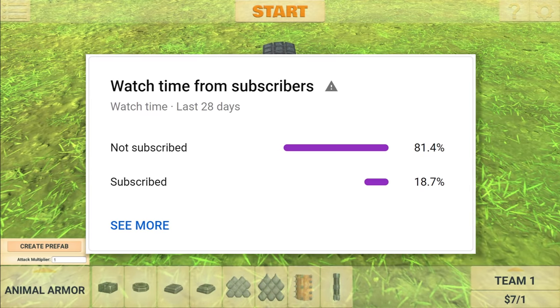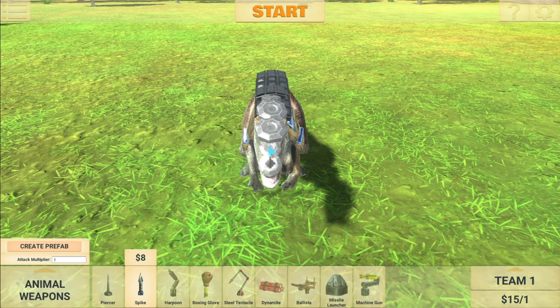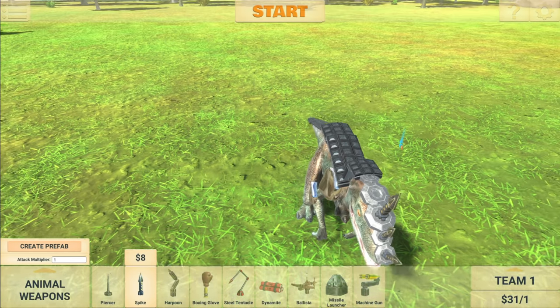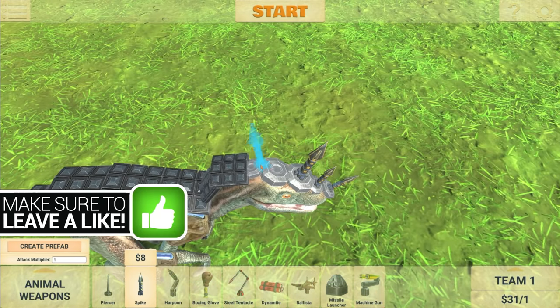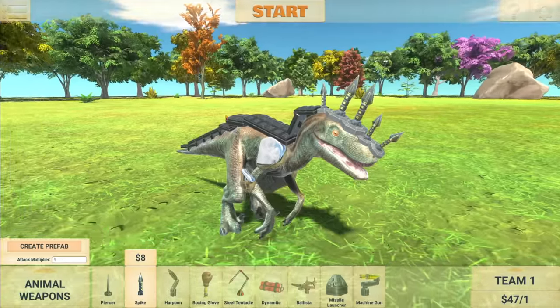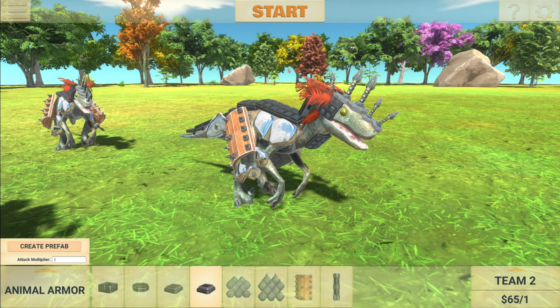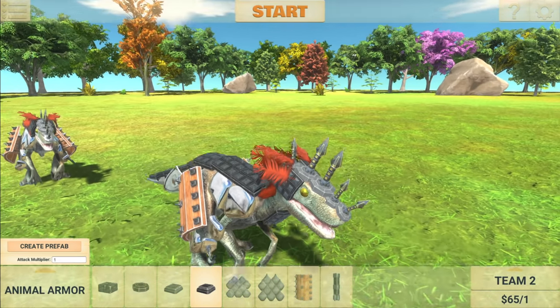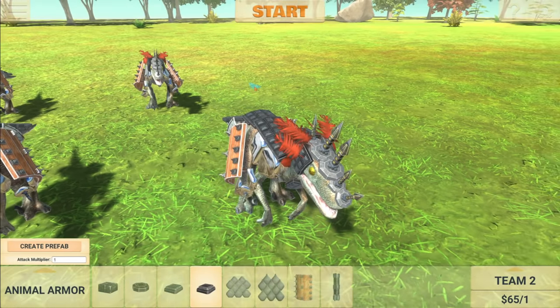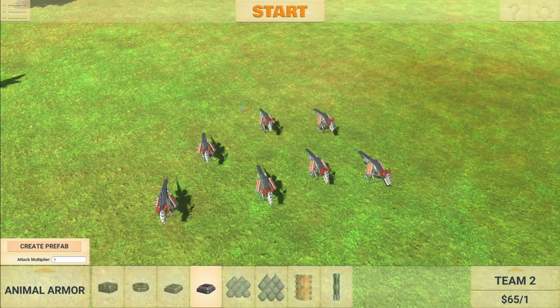Just while I'm adding armor — 81% of you watching are not actually subscribed, so make sure you click that subscribe button if you want to see more videos. Let's add some spikes on the front. I'm hoping he will literally just charge into the enemies and pierce them. He also has some feathers on his head, which is kind of interesting. I've also changed his eyes so it looks kind of creepy. We now have about seven Philosoraptors.